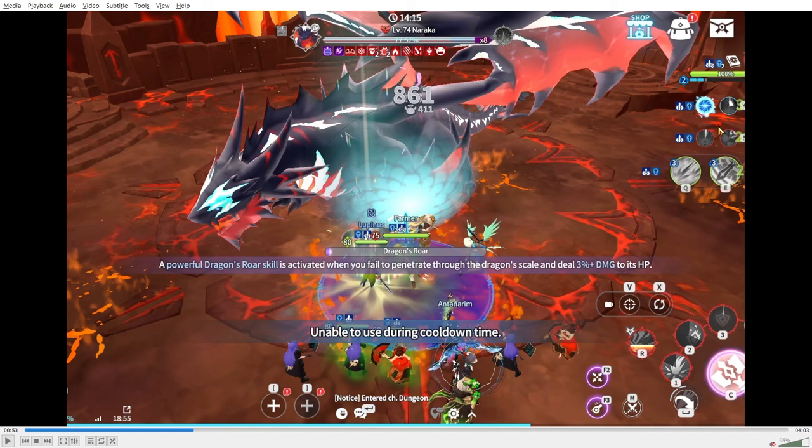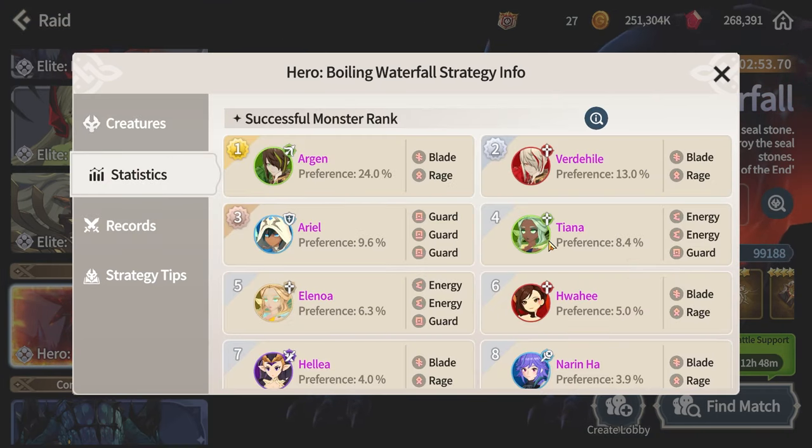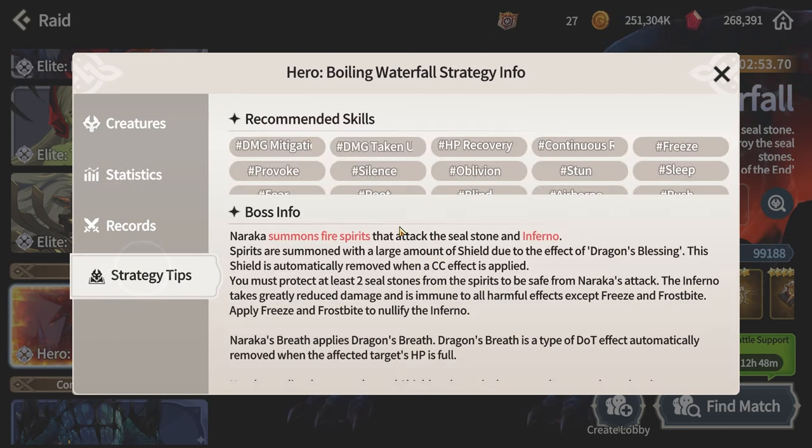The easy way to overcome this is to have a damage-taken-up effect, which increases our damage a lot, or use a unit that ignores all buffs on the boss. It really saddens me that units which ignore beneficial effects don't appear in the top-used units, because they make the job way easier.